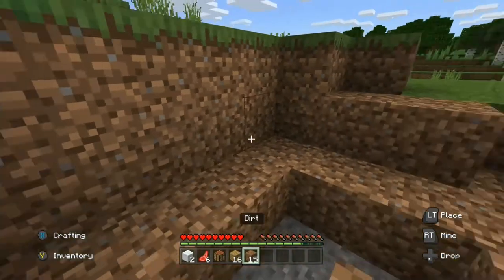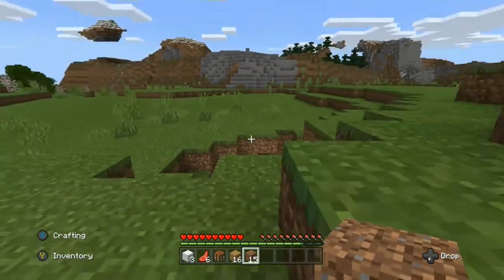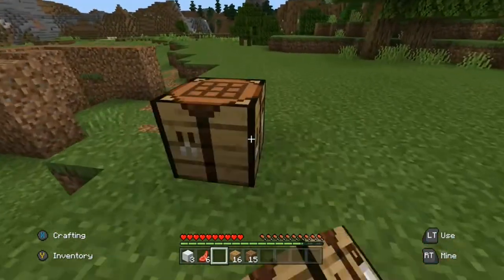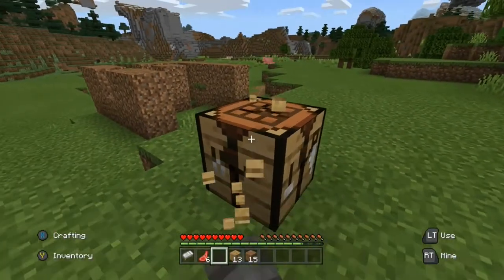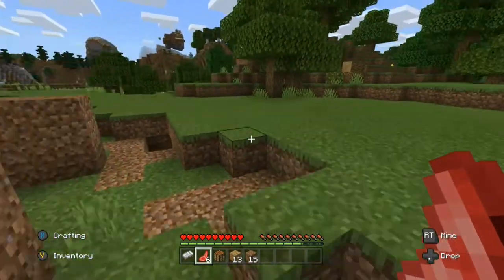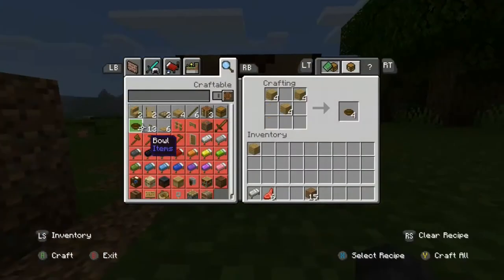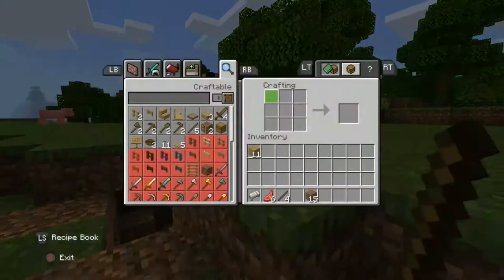There's a wood block — now we can craft the bed! Place down your crafting table and press LT to use it. Press A on the white bed. You need three of any same-color wool and three planks. Now we can skip the night — but don't get too excited. If you don't have a bed, you need to create a shelter quickly and place a door, which I'll show you how to craft.